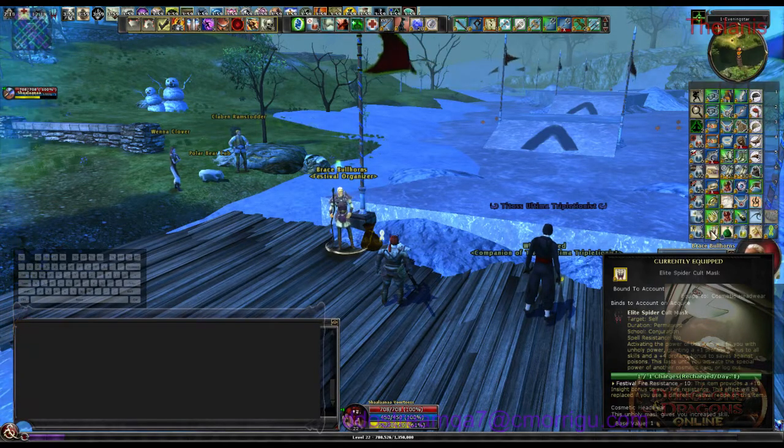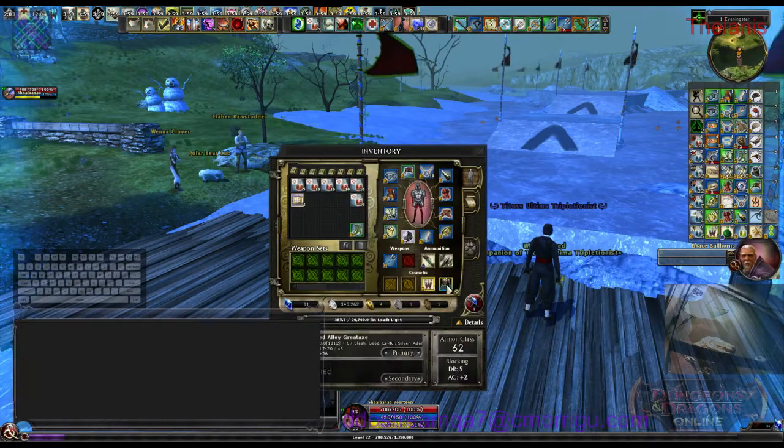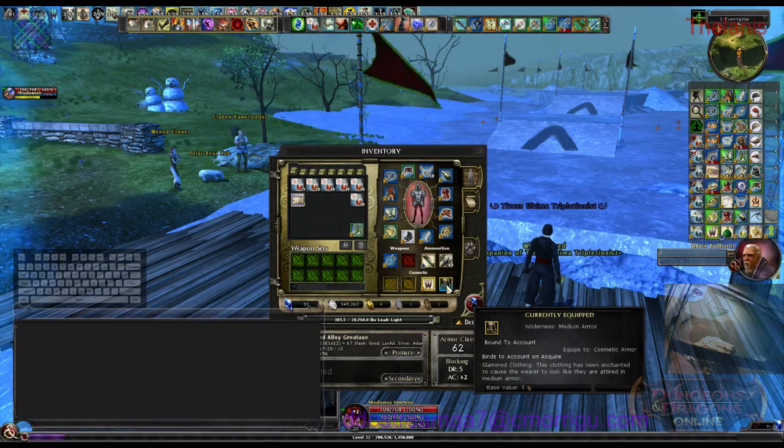Here's my Elite Spider Cult outfit from the Menacing in the Dark pre-order. You can see I have a stacking plus 10 fire resistance with no minimum level, which is really handy. And then if you do the same thing — for example, I've got this Wilderness Medium Armor from the Shadowfell bonuses — you can put cold on one and fire on the other and you have those plus 10 stacking resistances.